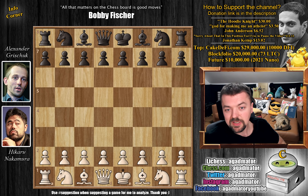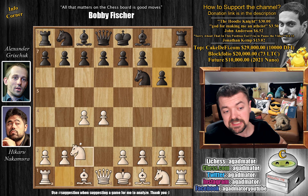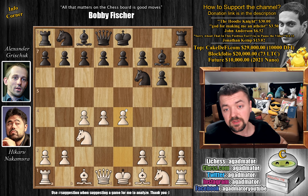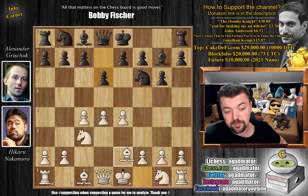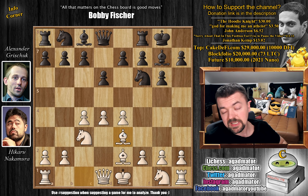Let's see what happens. Hikaru, with the white pieces, opens with d4. We have knight to f6, c4, g6, knight to c3, and bishop to g7. The King's Indian Defense is on the board. We have e4, the normal stuff here. We have d6, bishop to e2, and Grischuk castles. Here Hikaru plays bishop to e3 — the so-called Averbakh system, maybe paying a tribute to the old grandmaster who just turned 100, but maybe it's just his favorite line.